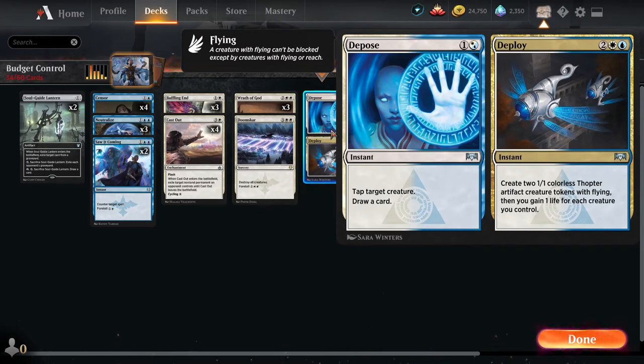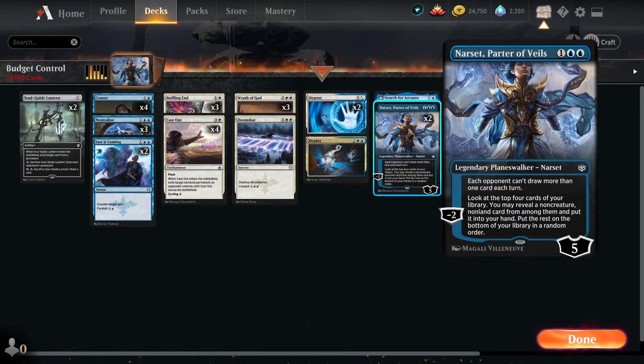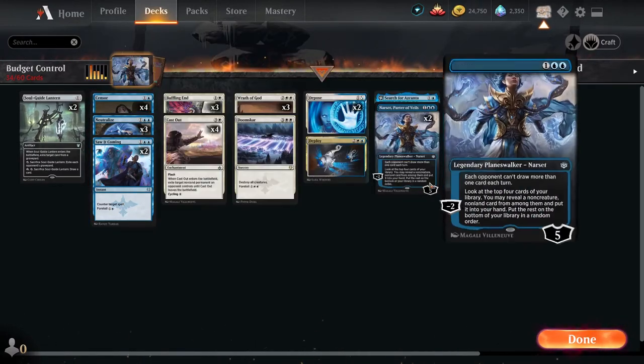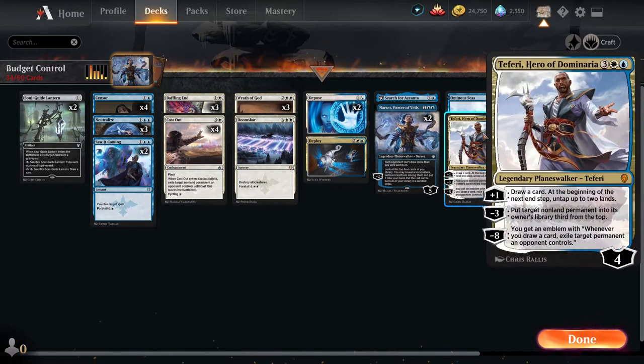You'll be utilizing 4 Wraths — 3 Wrath of God and 1 Doomscar. The reason for this ratio is that although you could foretell Doomscar to make it easier to cast, there will be moments where you need something on the spot, and 4 mana for Wrath of God versus 5 mana for Doomscar could mean the difference between surviving a hit or losing the game. Depose and Deploy — only two copies, but it's a great flex card. Being able to tap a creature and draw a card to replace itself is nice, and the deploy side is sometimes really helpful in a pinch. Gaining two life off of two 1/1 Thopters lets you survive one more hit, put up chump blockers, or finish off a weak Planeswalker.